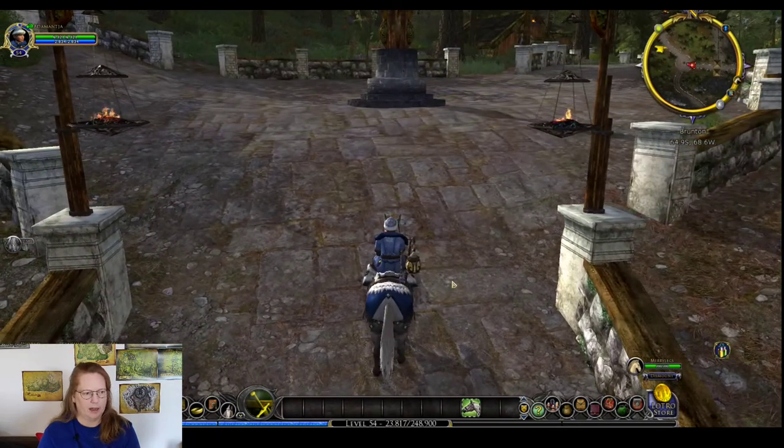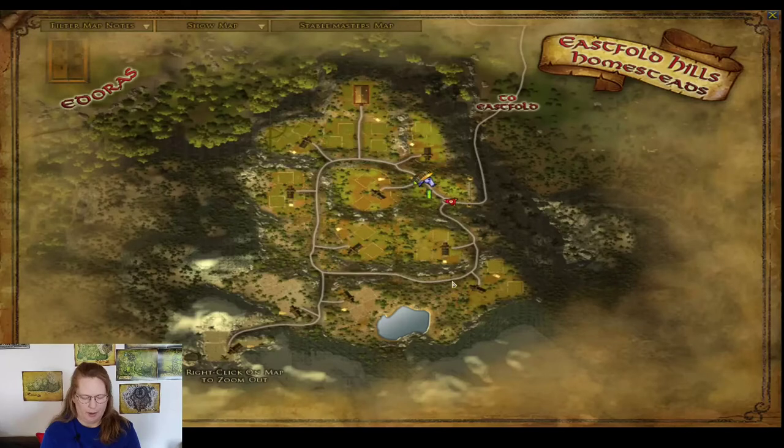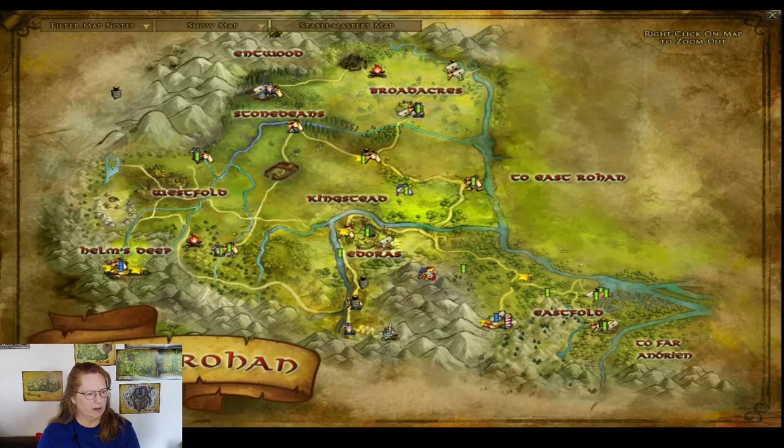I've got my hobbit here and she's going to take a look around. This is the map, and as you can see there's the portal out to the world. Eastfold heads out that way. We are down here — the first neighborhood was up here and the second neighborhood is over here in the mountains.